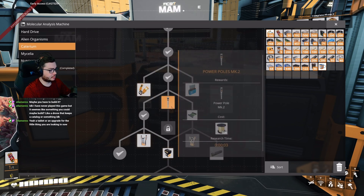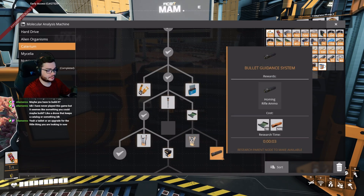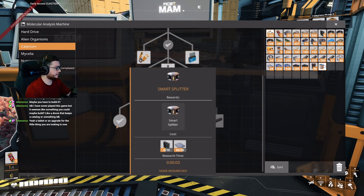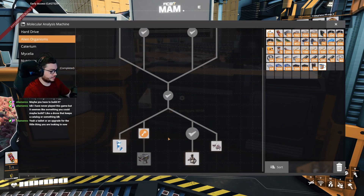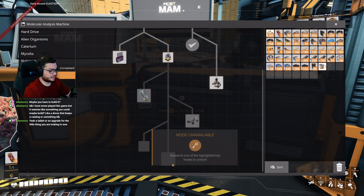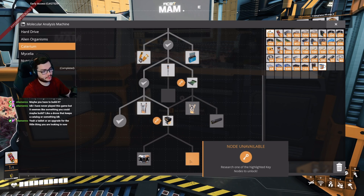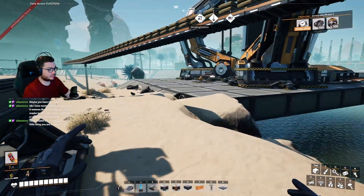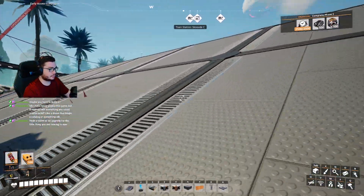We don't have rebar for that. We got a lot of quickwire. We don't have high speed connectors - then supercomputers. We did this research tree to get the smart splitter so we could do the overflows for where our main hub is dumping stuff. Power poles mark 3 - good stuff. So instead of only having 4 connections on the power poles, you can have 7, and then mark 3 is even more. We're unlocking mark 2 poles, so I'm using quickwire for that.